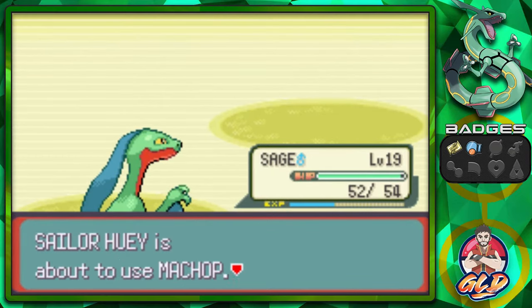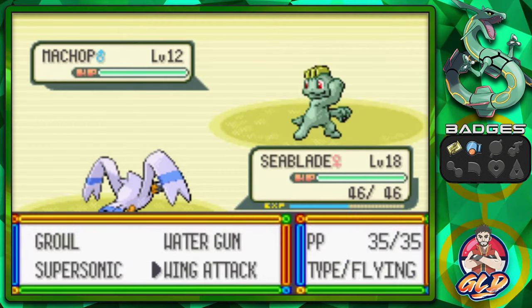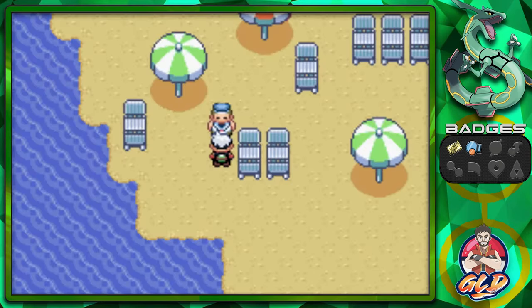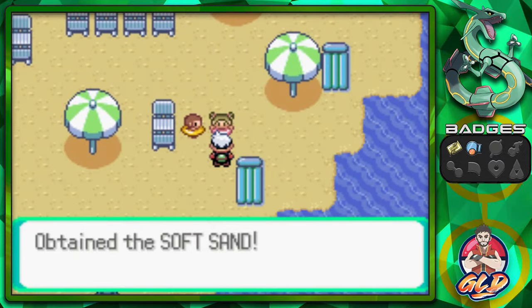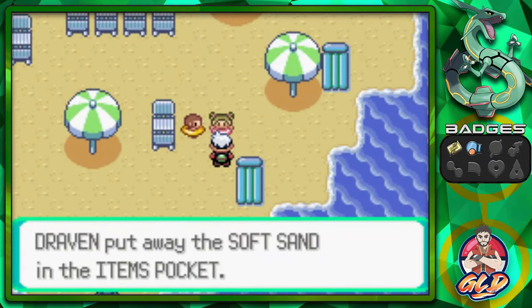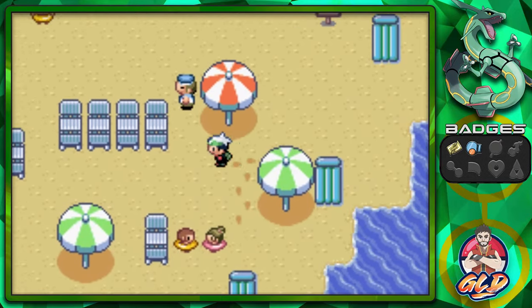He's going to have himself a Wingull, and he's going to be coming with a Machop. So I'm going to go with my Wingull right here. Let's go with a Wing Attack, and bam, we have defeated another individual. We got ourselves a Soft Sand, which can help us with Ground-type Pokemon right here.